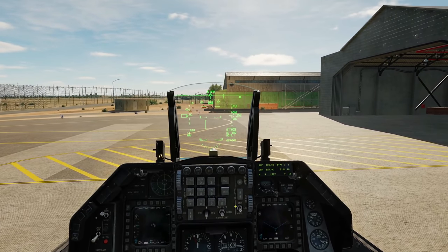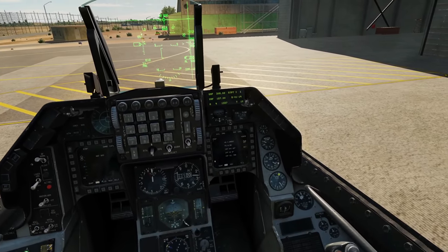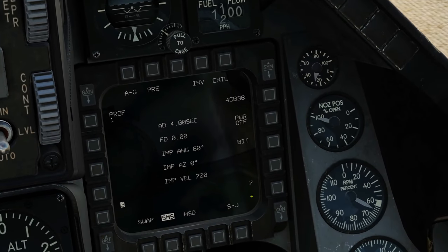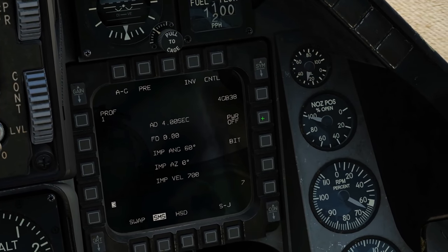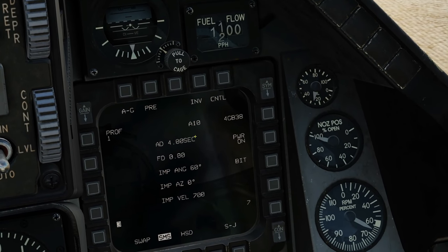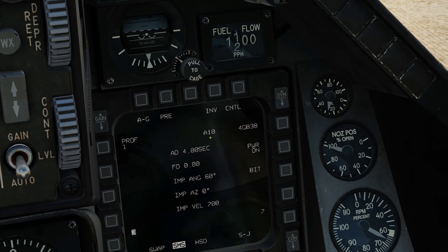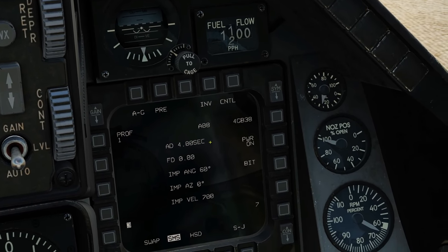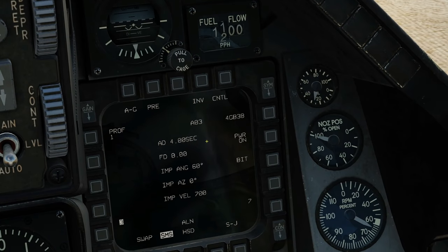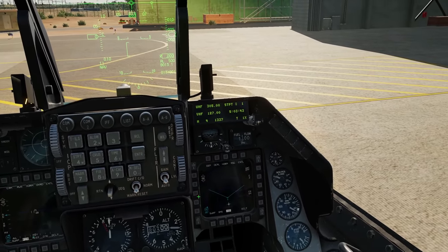Next, we need to align these weapons. You'd usually do this in the air, but just for the tutorial I'm going to go to air-to-ground. This brings us to our JDAM screen on the right. We're going to turn the power on. Currently our alignment status is A10 — this is the worst state of alignment. It will count down all the way to A1 and then say READY. And you can see the bombs are now ready to use.